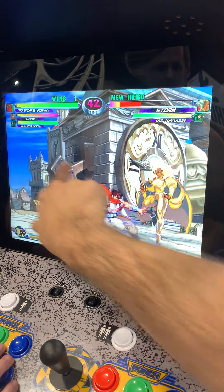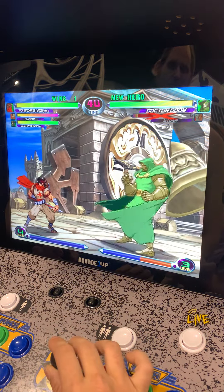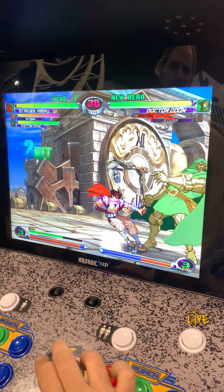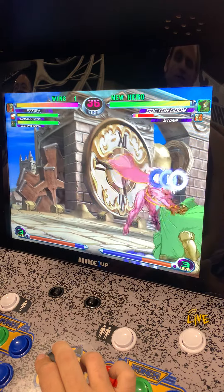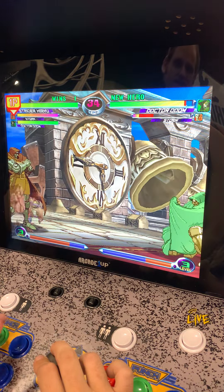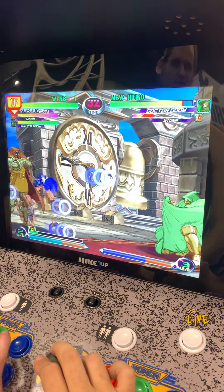Did you ever use the screw against me? Yeah, once. So that's a 360 single forward motion between punches - you get these orbs and they hit you whenever you press attacks. If you do that combined with the Doom rocks assist, you're basically just filling the screen with projectiles.